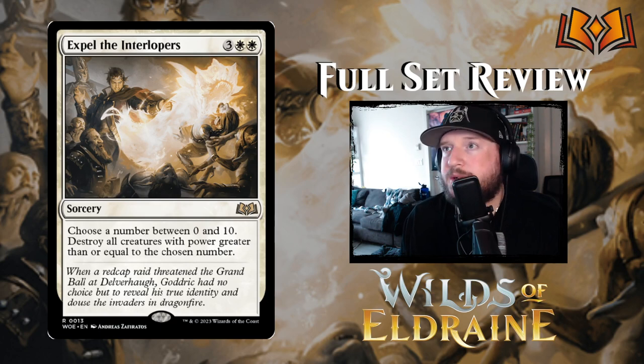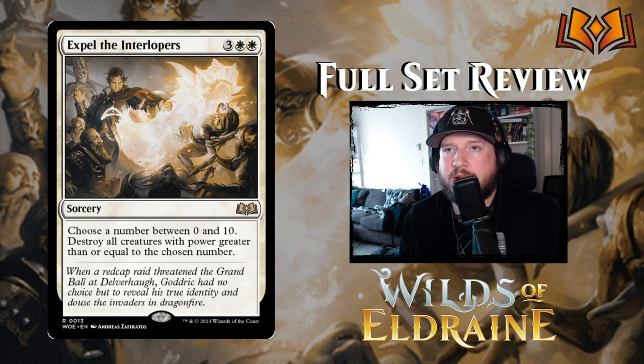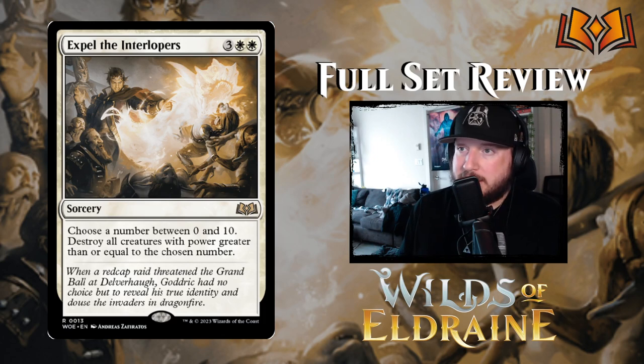Next up we have Expel the Interlopers: 3 white white for a sorcery. Choose a number between 0 and 10, then destroy all creatures with power greater than or equal to the chosen number. This is going to be really powerful because the mono white humans deck in standard and even pioneer is very strong, but you don't have access to great white board wipes like Sunfall or Farewell without losing your giant board. This lets you choose a number higher than the power of all your stuff, hopefully knocking out your opponent's best stuff. I think that makes it viable as a one-of or sideboard card in mono-white go-wide decks.